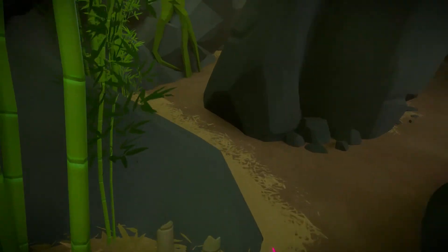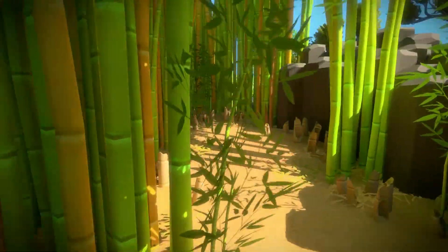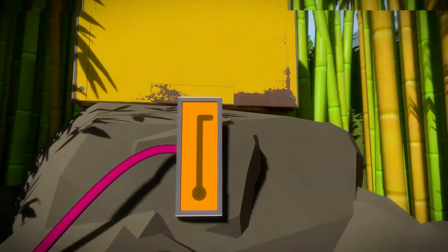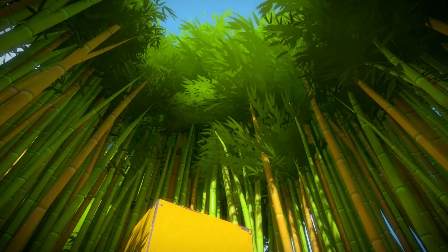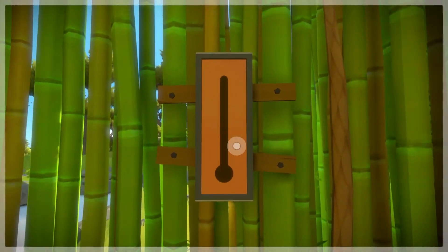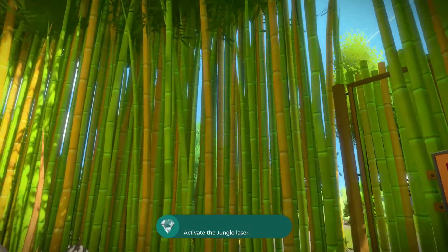Now we've got this pink cable that lit up. Is that going to take us to our beacon? Maybe it's this way — this seems right. Oh yeah, look at this — we got our beacon. How very cool. There's our jungle achievement.